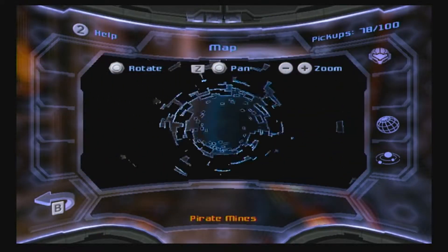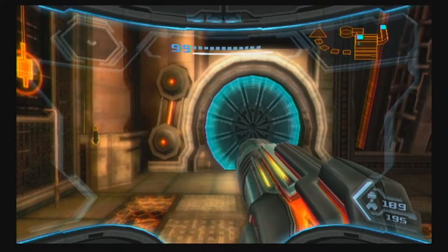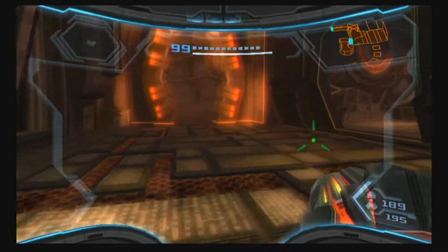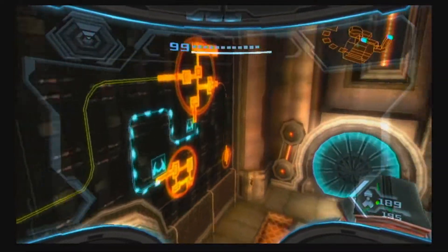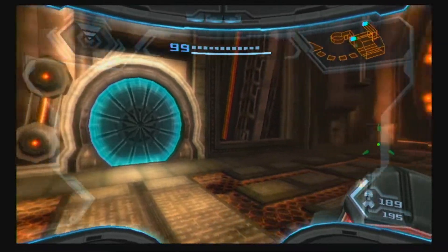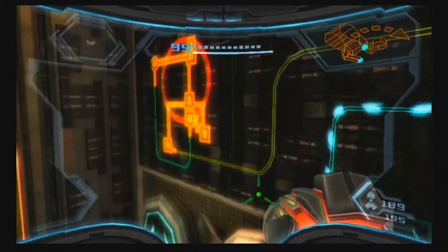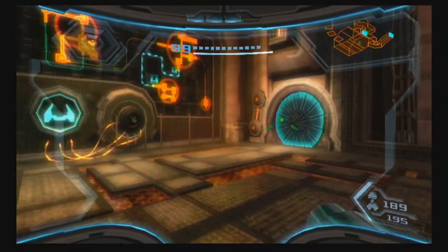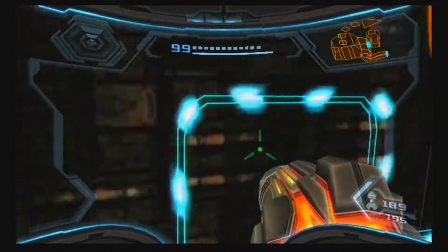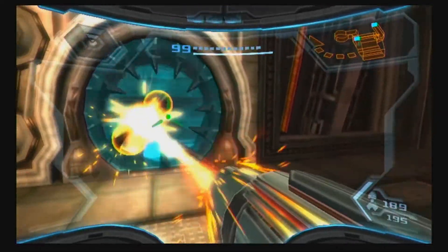We already technically knew where these were, but we couldn't access it because there's a green door in the way, which is the last beam we're going to be picking up in this episode. I've had to record this episode once already because I forgot to turn on my microphone. Luckily, what I do after I finish an episode is stop by my ship rather than saving, so if a video corrupts or something happens like my mic isn't on, I can go back to where I was.